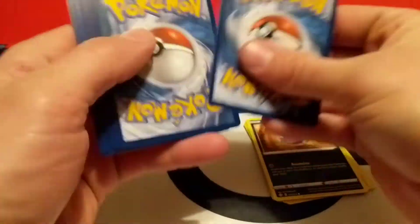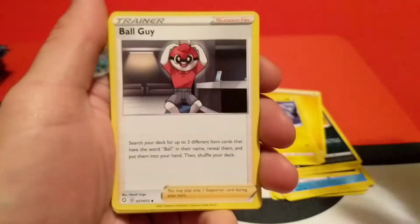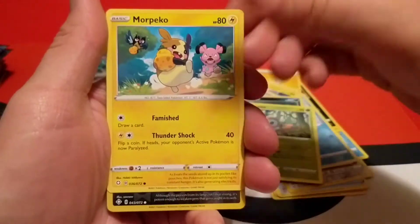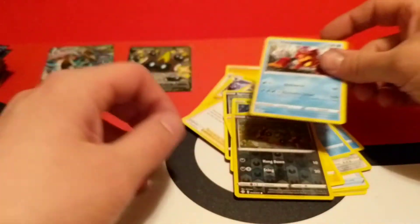On to the next pack. Electric Energy, Rusted Sword, Dusclops, Ball Guy, Morpeko, Spinarak, Rowlet, more Morpeko. Our reverse is a Spinarak and our rare is a regular Volcanion.